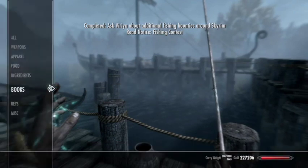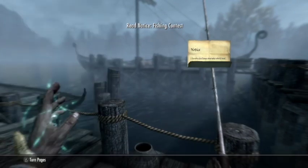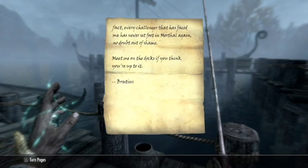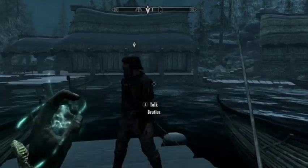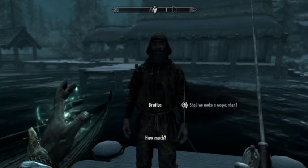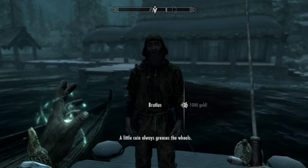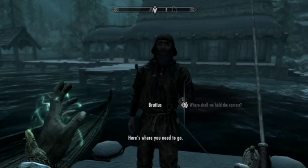Back to Varia again — next is to compete in a fishing contest. A guy named Brutious who lives in Morthal has challenged the recipients of this bounty to a fishing contest. The quest is called 'No Contest.' Here is Brutious — you make a wager. I chose the biggest one; that was pretty confident — a thousand gold.